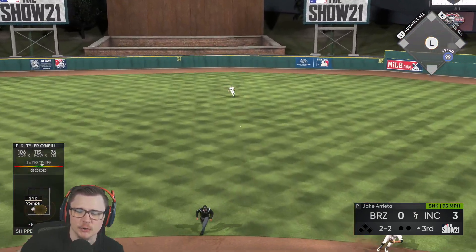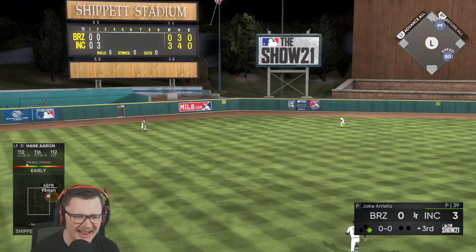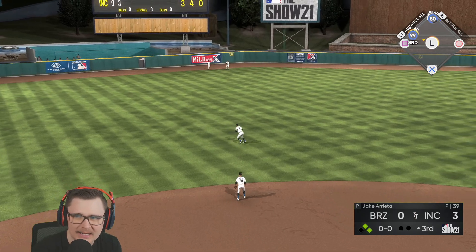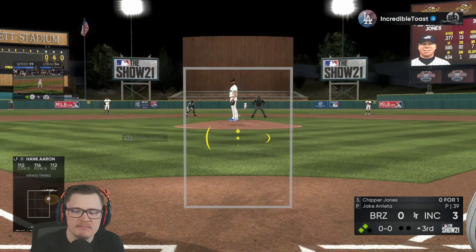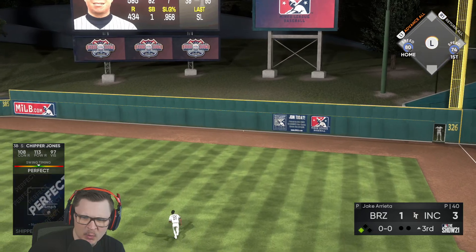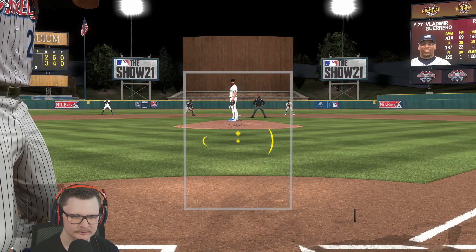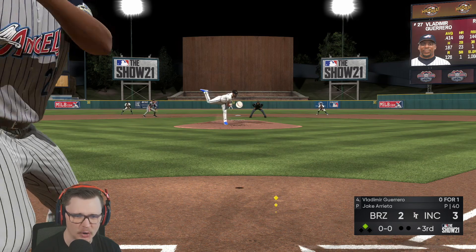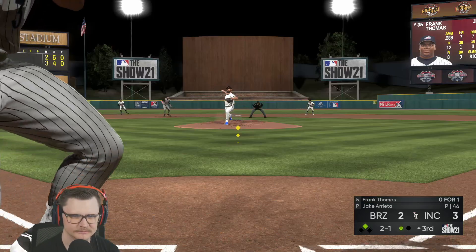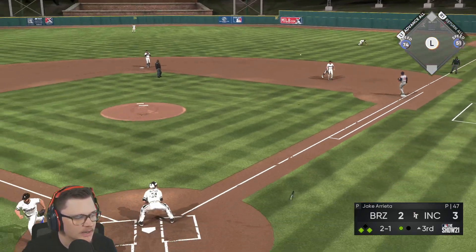Tyler getting the party started like a true leadoff — base hit up the middle. Hank Aaron, give me some early cheese — he got it, find the gap! Cheat the piss out of him, that's what I'm here for. Can we please get the third 99-speed? That's why it's important — second and third. Give me some more good luck and then Chipper — perfect perfect. The game knew what happened last inning. Two to three. Big Dick Frank — titty rip — one down. Big Dick Frank shooting it the other way, first and third, we get a run if we avoid the double play.